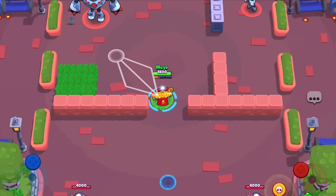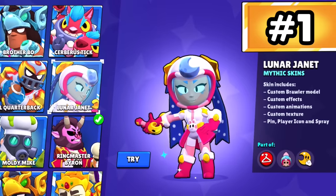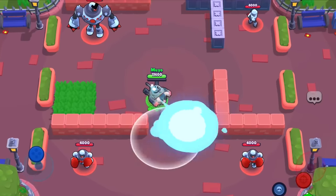Ares Nani. It's a super cool Nani skin. It's got great effects and killer animations. I love Ares Nani — Nani skins never miss. And finally, for number one, the best mythic skin is Rodeo Hank — the best skin in Brawl Stars. I love Hank.